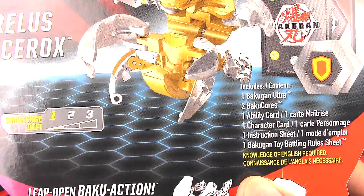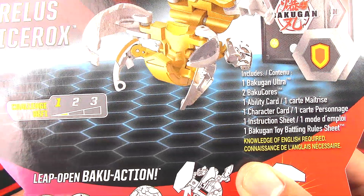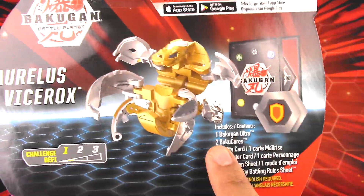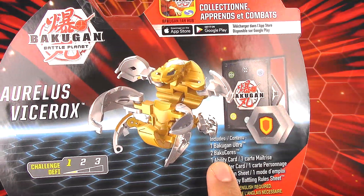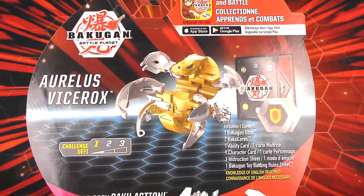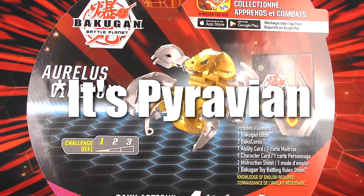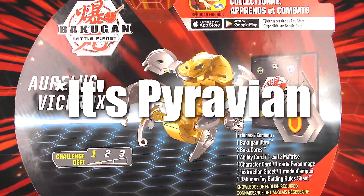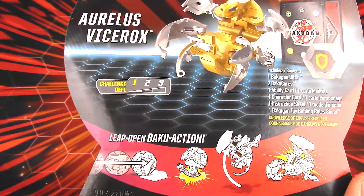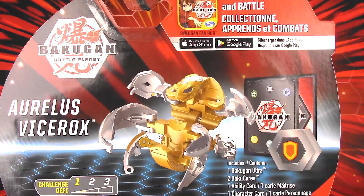So the contents are: the Bakugan Ultra, 2 Bakugan cores, 1 ability card, 1 character card, 1 instruction sheet, and 1 rule sheet. I'm wondering if this has an Auralis ability card — kind of like the Nobilius one. I'm pretty sure it's the Nobilius that has the Auralis ability card with Battle Mastery as the ability. But we'll see, I'm not quite sure yet.